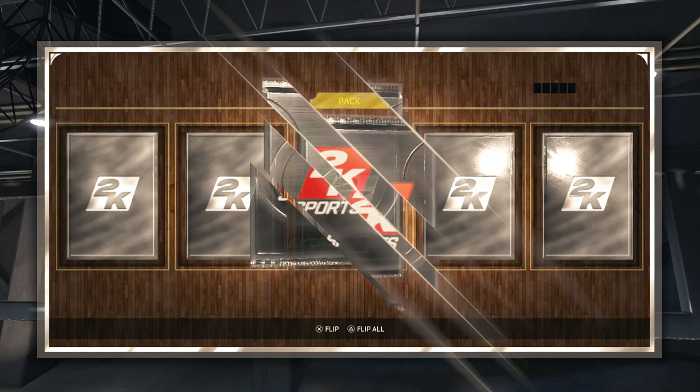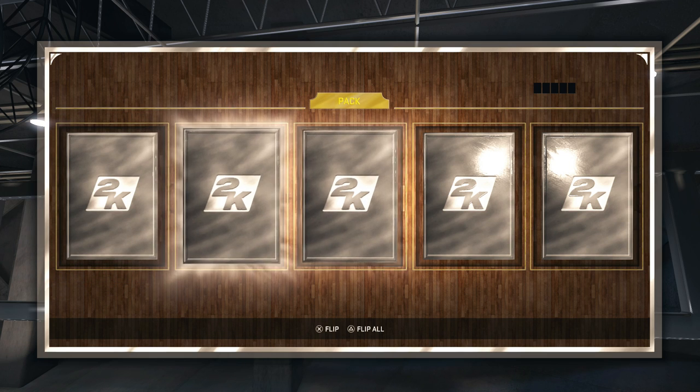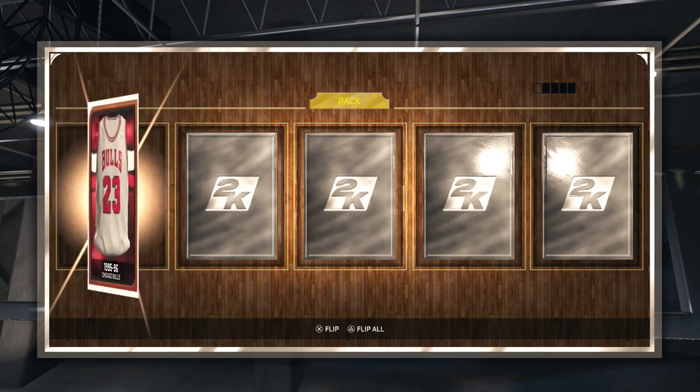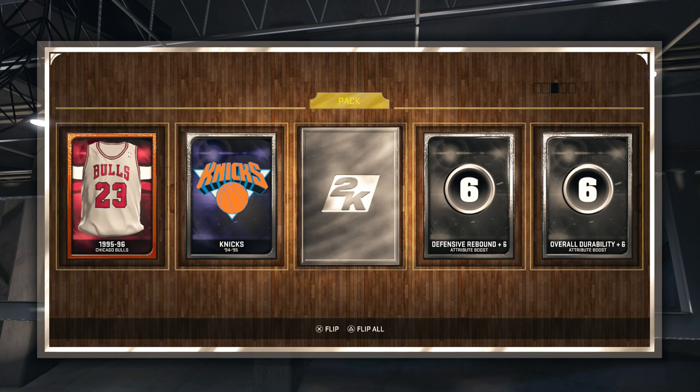Here we go — next pack up, we get yet another onyx! I'm feeling good about this one. We're going to reveal all the cards in this pack, have a little countdown, and then reveal the onyx. So we're going to reveal the players and then reveal the onyx in three, two, one.